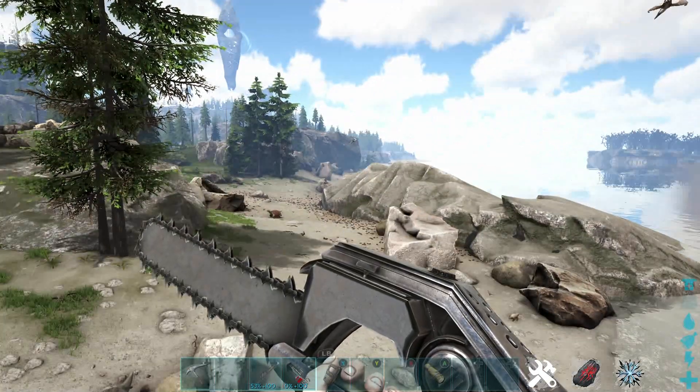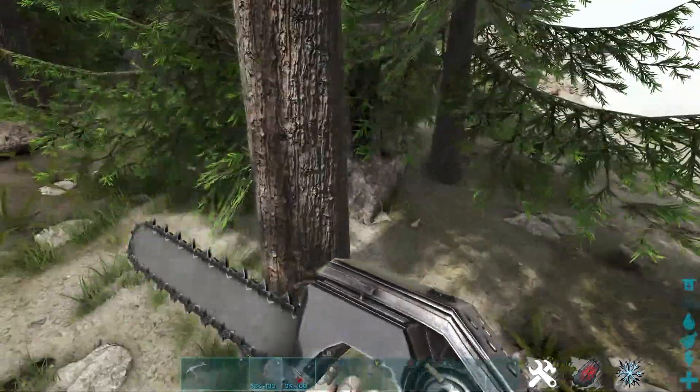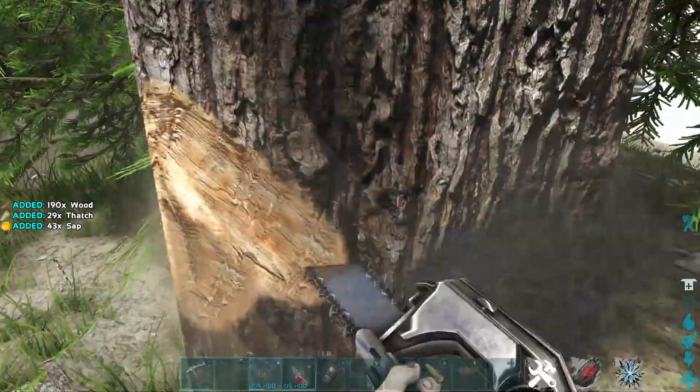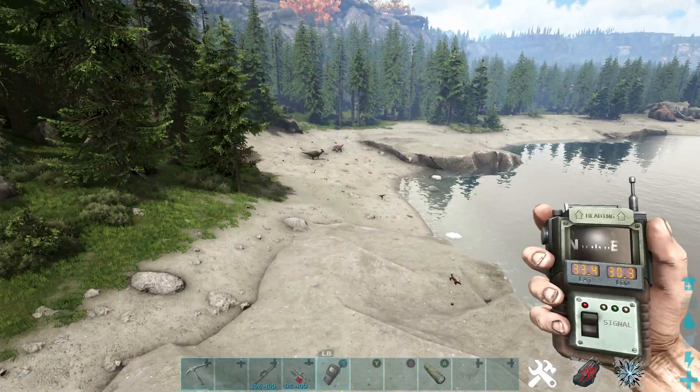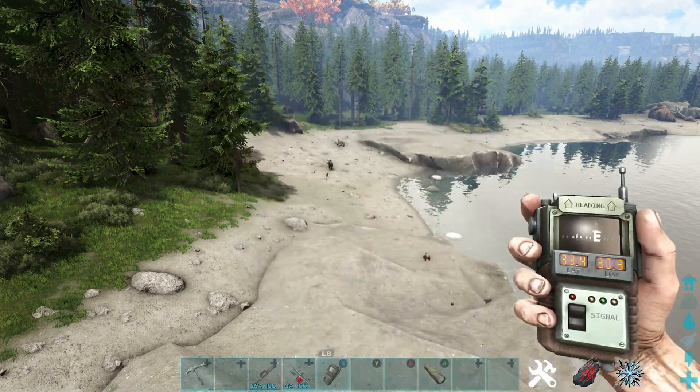We're just going to travel to the west from this point. You should be able to find a decent amount of sap around here — there we go, there's some more. Another good location is 33.4 latitude, 30.3 longitude.